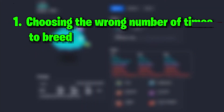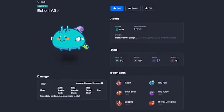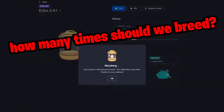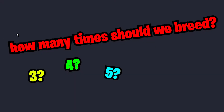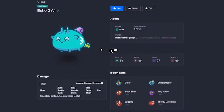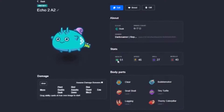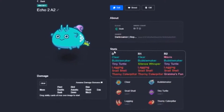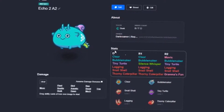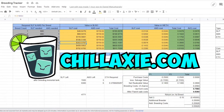Number one: choosing the wrong number of times to breed. Many of my junior breeders always ask me how many times they should breed, and my answer always depends because the margins are always different per build. I sometimes see breeders not maximizing their potential by either breeding too little or screwing up and breeding too much. I always recommend checking the average cost to breed — it's not hard to make an Excel sheet or even use a tool like chillaxi.com to calculate the average cost per breed.